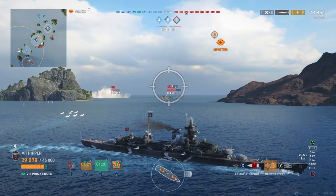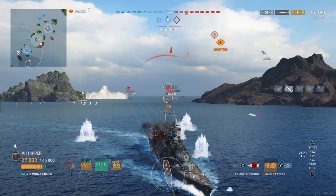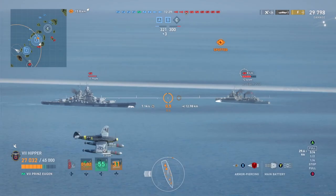If the destroyer has enough time to cap without being disturbed, I can take the long way around this island and try to ambush these guys, because all three of them have moved over to this side of the map. That's excellent, because the more enemies you can gather in one spot when you're in Eugen, Hipper, Mainz, or any of the German agile heavy cruisers, you're in for a good battle.